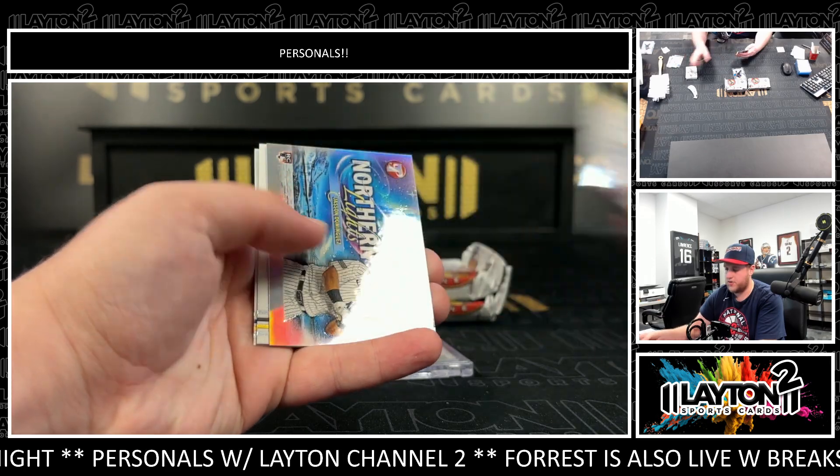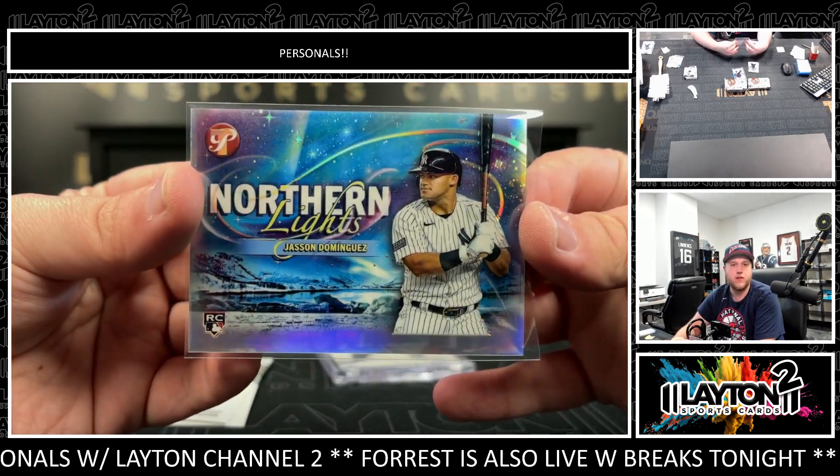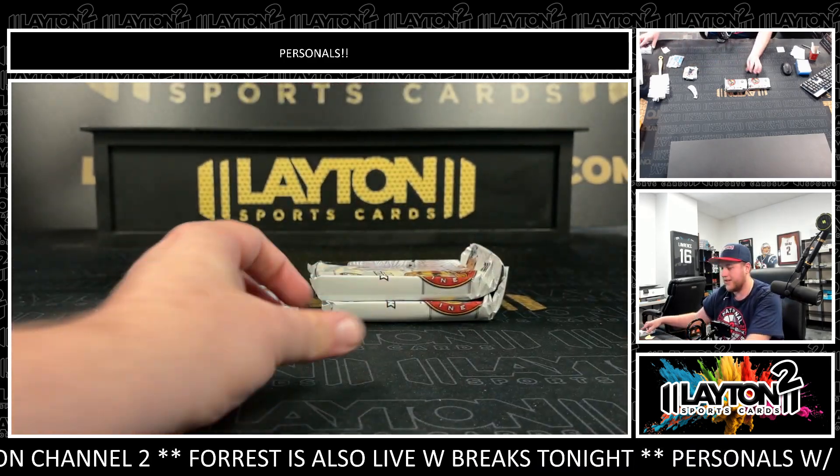Got Nolan Jones and a rookie Dominguez on the Northern Lights for the Yankees. Josh Hader and Christian Yelich. And Geraldo Perdomo to 75 for the Arizona Diamondbacks.